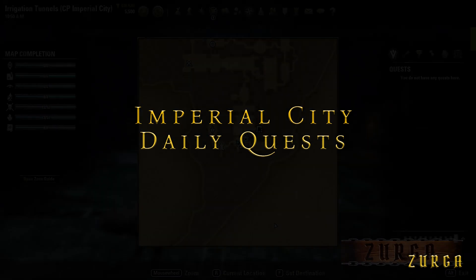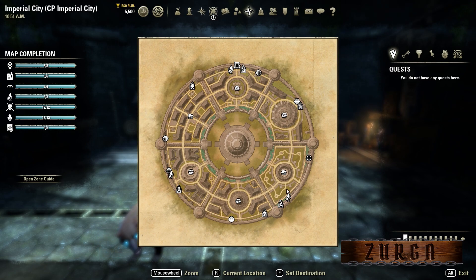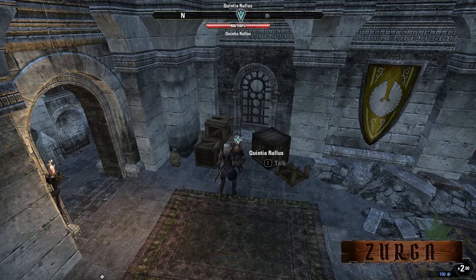Now, let's look at the Imperial City daily quests. Each district has a daily quest. You have to climb up to every district to get them. In total, six tasks will be available to you.